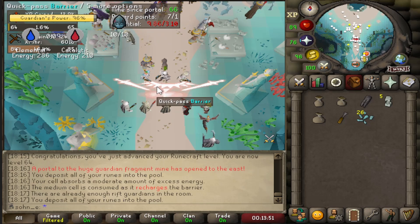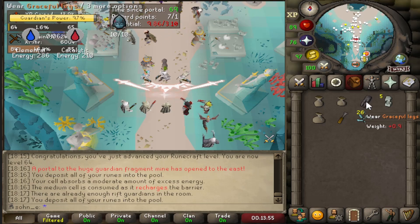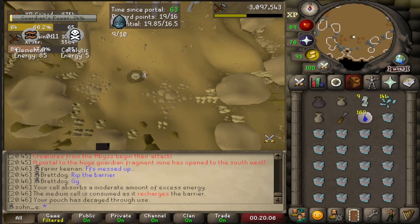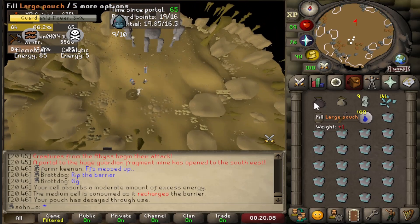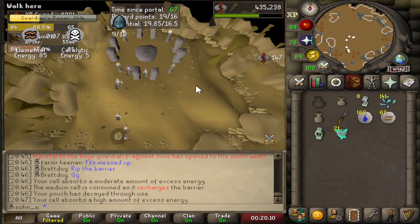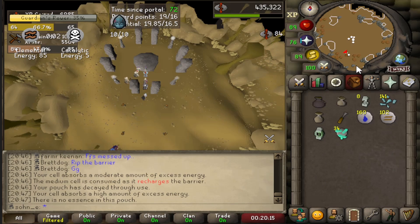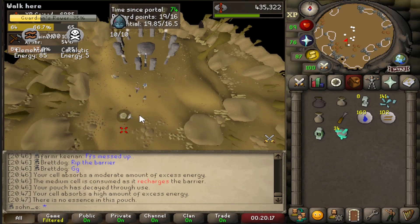I need to quickly run out and get back in before the world fills up because I forgot about putting away my legs. It finally happened — the pouch has degraded; it's greyed out rather than the normal beige color. I'm not going to fill it anymore and I'll repair it right after this game.